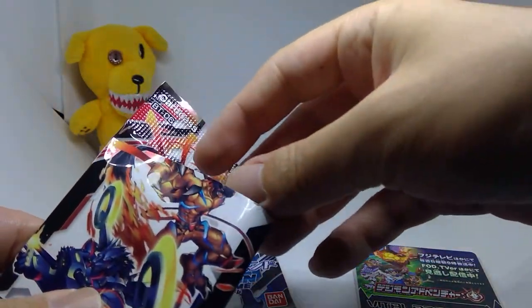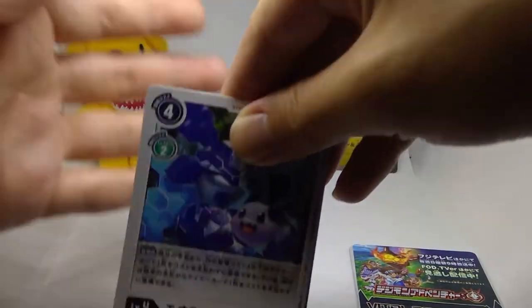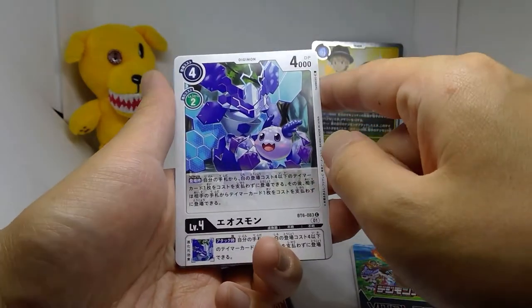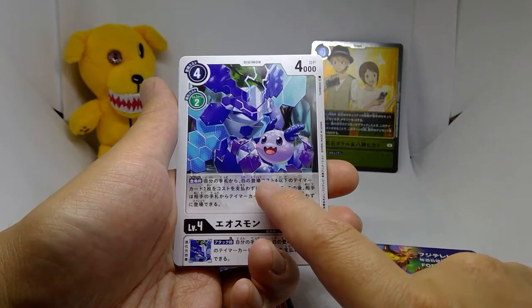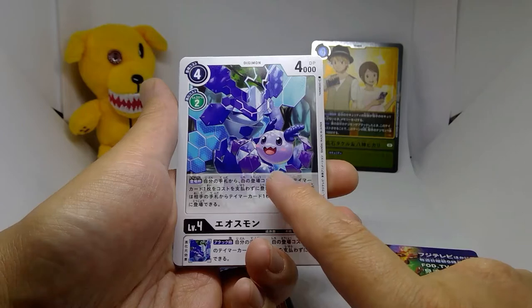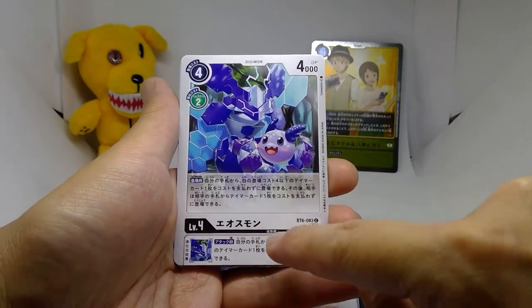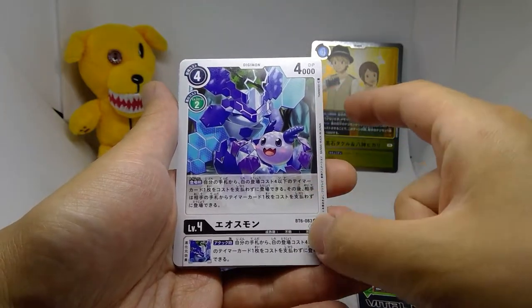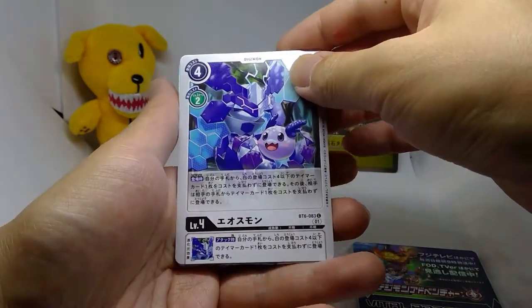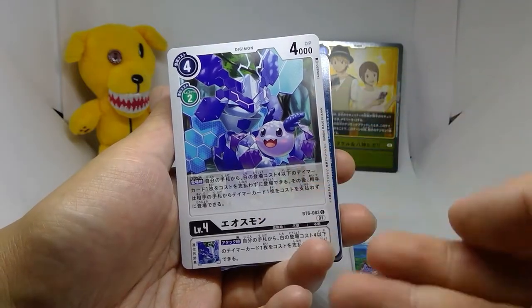Come on, White Omegamon — or even just a nice super rare to end off our series. We got level 4 Eosmon, a 4-2-4 with the effect: when you play it, you may play a white tamer costing 4 or less from your hand, then your opponent may play any tamer card from their hand cost-free. It has an end-of-turn effect: when you attack, you may play a level 4 white tamer onto the field cost-free. Evolves from a green source — pretty good, and if you run Eosmon you'd definitely run it.